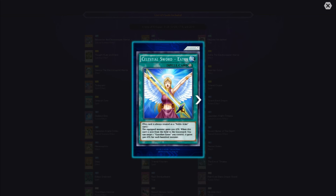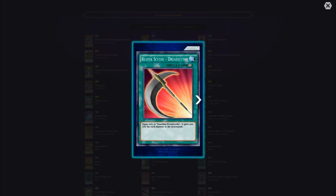Celestial Sword Ados — this card is treated as a Noble Arms card. The equipped monster gains 500 attack. When this card is sent from the field to the graveyard, you can target one Guardian Ados you control — it gains 500 attack for each banished monster. Reaper Scythe — Dread Scythe equips only to Guardian Dread Scythe and it gains 500 attack for each monster in the graveyard. You're going to want monsters in that graveyard.